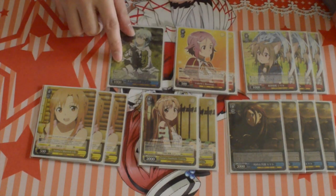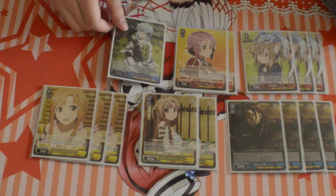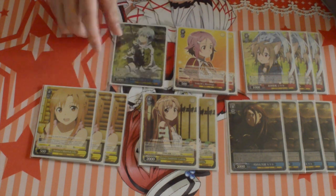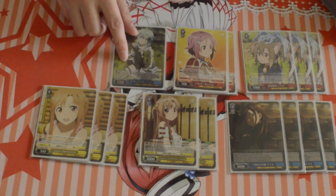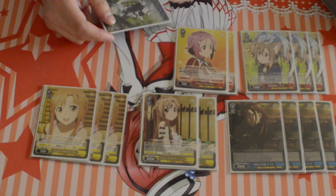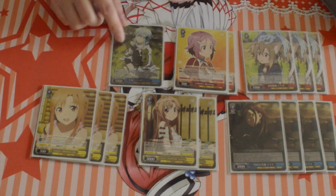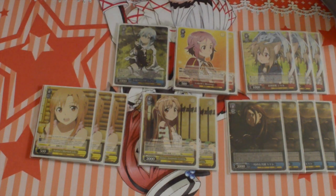I put in 1 scene-on brainstorm. Her brainstorm is: pay 1, mill 4, for every climax you hit, search for X and then discard X — X equals the number of climaxes you hit. So she's a spammable search brainstorm and hand fix. Her second effect is during your opponent's turn, the center slot gets 1000 power. So she's not one of those assist brainstorms that does nothing in the back row — she does something in the back row, which is nice.